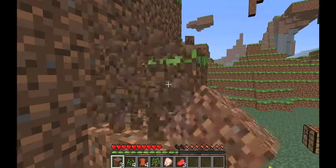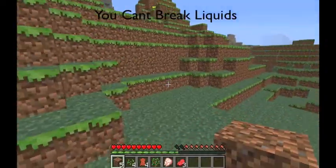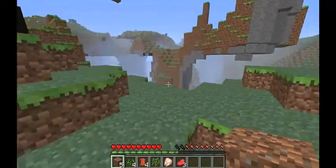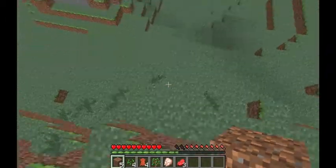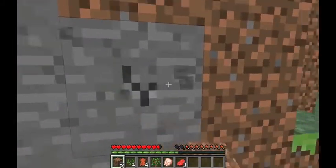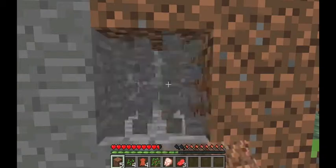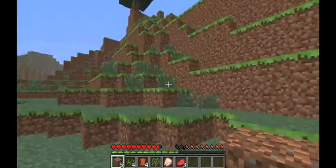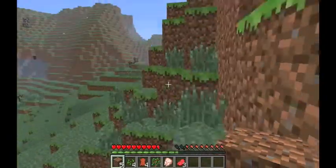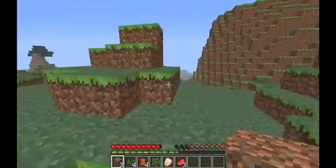You can mine stone with your fists, but it takes quite a while and it won't give you the stone item — it'll just be broken with nothing dropped. So you really need a proper tool. You can place most of the blocks you collect, though not all of them.